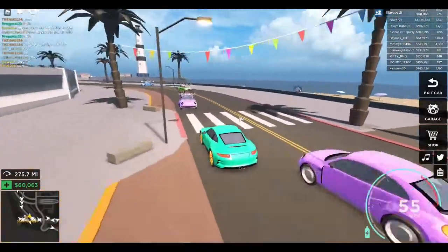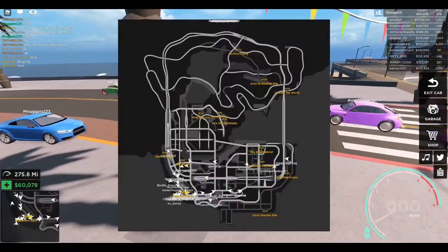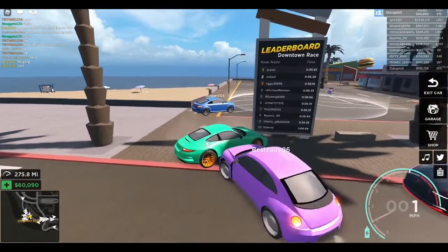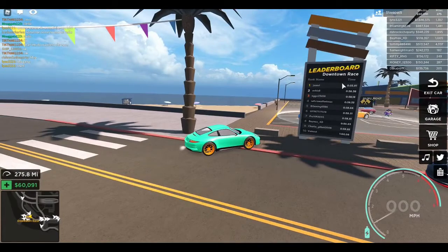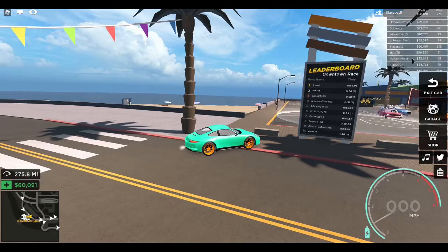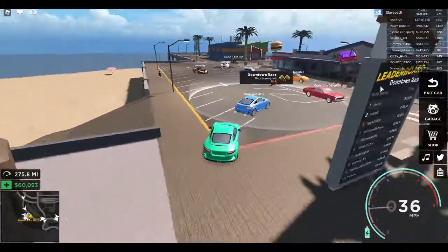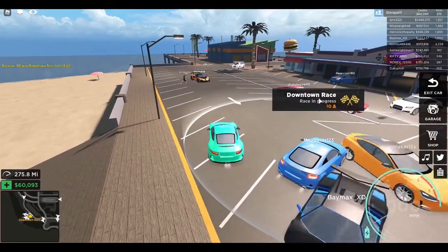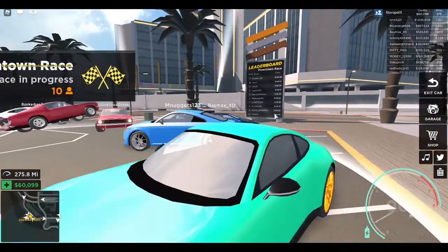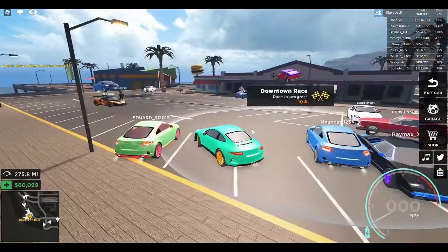Race leaderboards — how does that work? Oh, leaderboards: 55 seconds. Is that for the server or global? Well, I'll try and get first place. 55 seconds — they probably use the hypercar so I don't really have a chance, but at least I'll aim for top 10. Let's aim for one minute and just wait for this race to start.